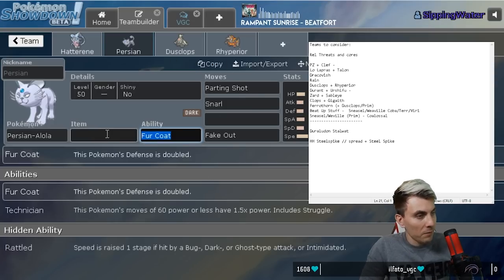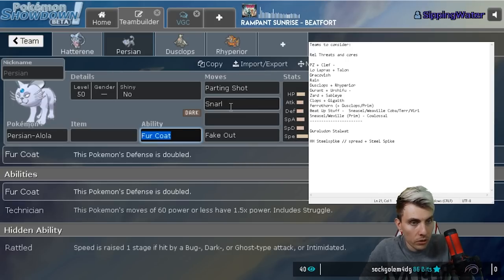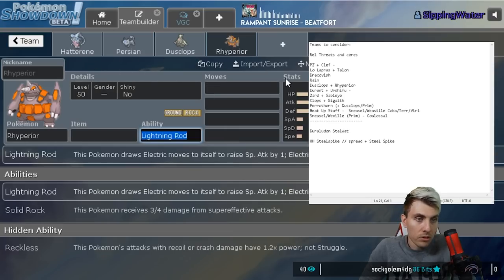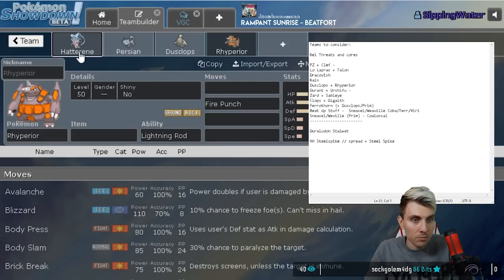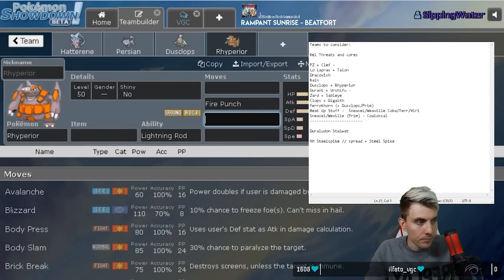Gastrodon is definitely an option against Duraludon - Gastrodon does super well there. But I'm really sold on Persian. The issue with Gastrodon is you've already got Hatterene that doesn't do great against Ferrothorn, and Gastrodon doesn't either. Ryperia at least gets Fire Punch and Hatterene gets Mystical Fire, so they've got ways to hit Ferrothorn for decent damage. And Gastrodon activates Weakness Policy on Ryperia - that's very true.